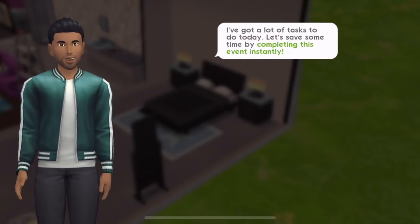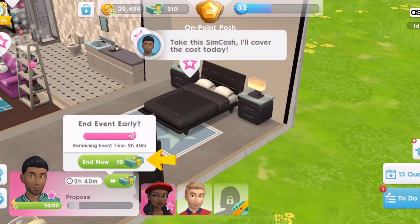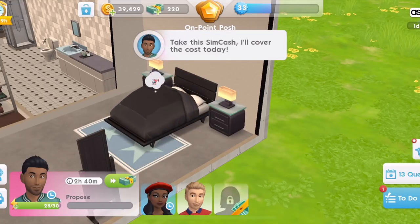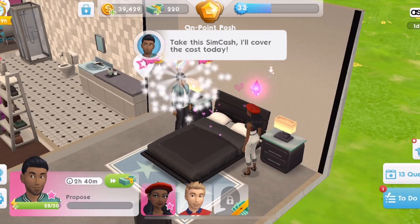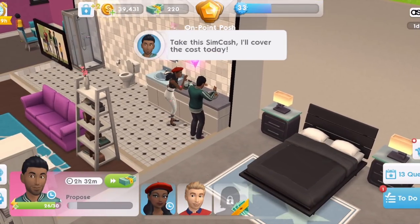I've got lots of tasks to do today. Let's save some time by completing this event instantly. When we instantly complete an event, we get the reward right away — yeah, but it costs SimCash. They've given us some SimCash. Can I cheat and not use it? I think I can — I just get that ten extra. I don't want to use the SimCash. SimCash is really valuable to me, I want to keep it. I'm not using that SimCash. I refuse.